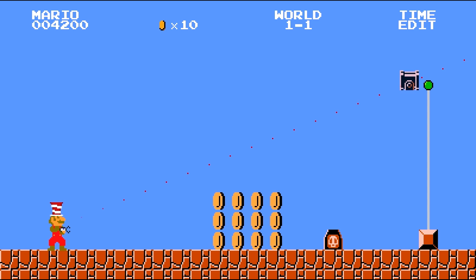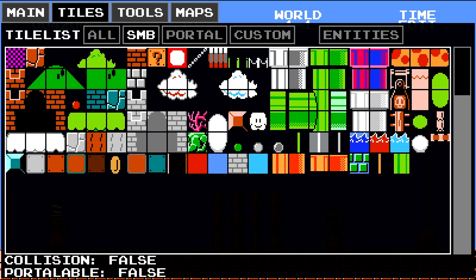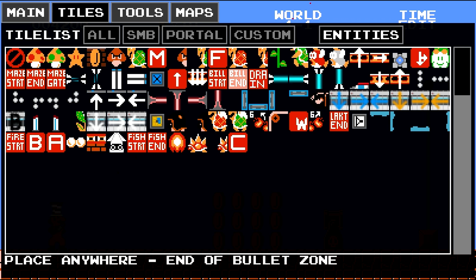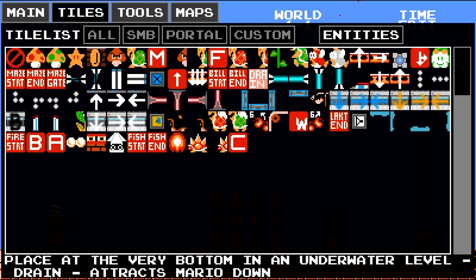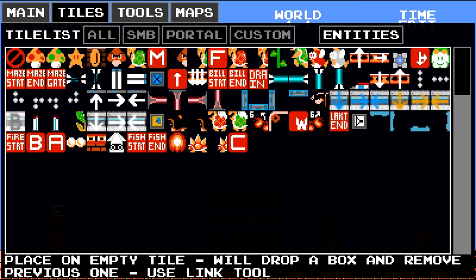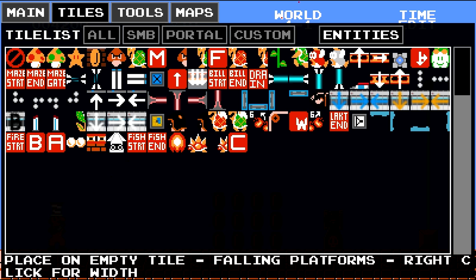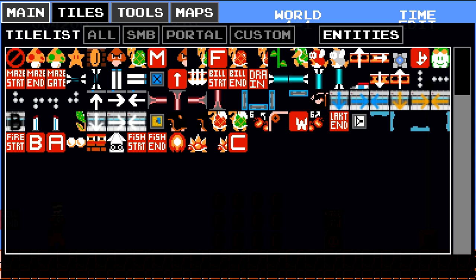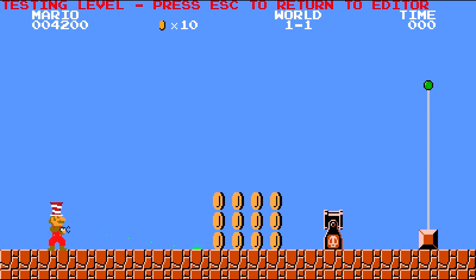There's the ending flag right there, but there's a bullet bill in the way — oh no. Let's see what we've got. Here we go: bill start, bill end — pretty simple. Let's test it out: main menu, save, test level. And it's not shooting — I did something wrong.